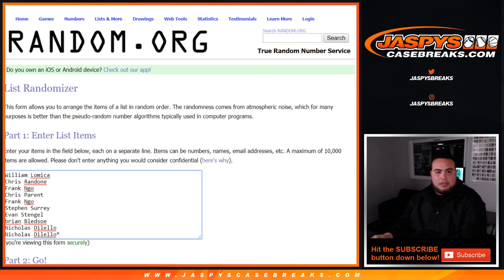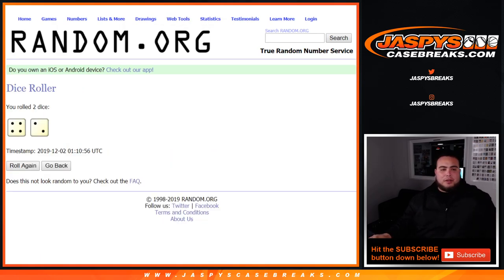William down to Nicholas, then 0 through 9. And again, any and all redemptions, if there are any, will go to spot 0. And of course, any 1-of-1s will go to spot 1. And any unnumbered cards as well.